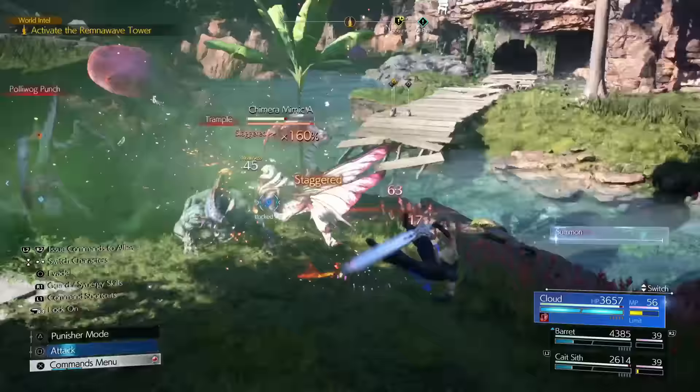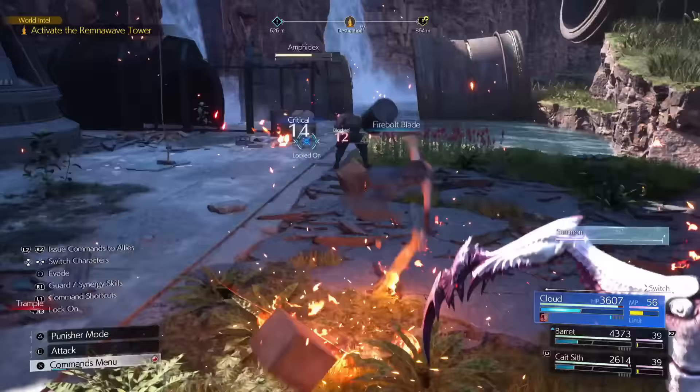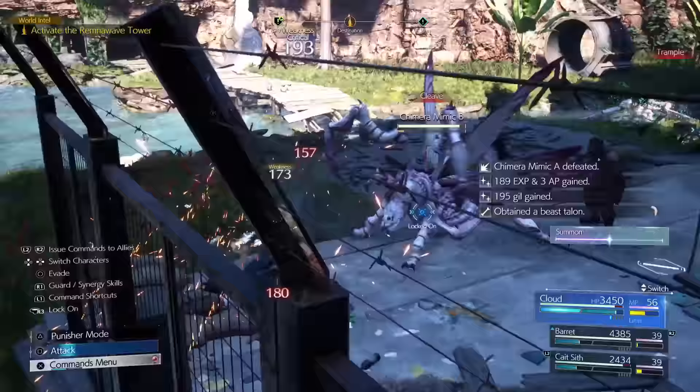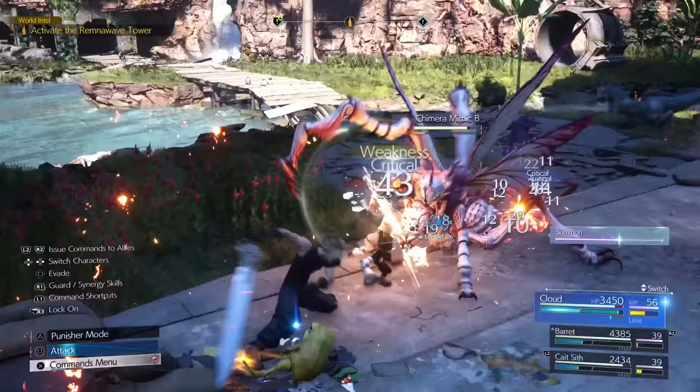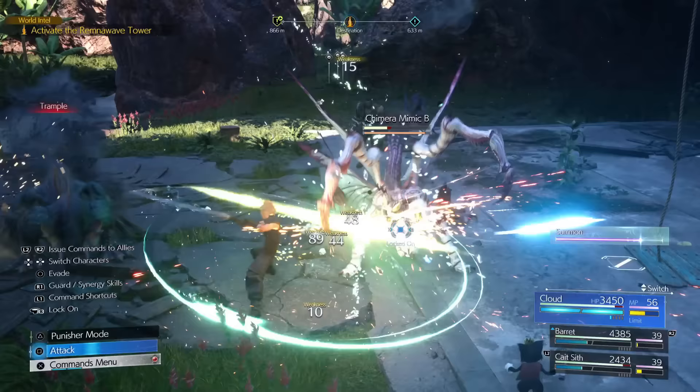With this setup, all of your standard weapon attacks will deal elemental damage of that exact type — fire and ice on top of the physical damage it already does. This essentially allows you to hit enemies for weakness constantly, which for the majority of enemies in the game means they'll eventually get pressured, so you can constantly pressure your enemies that way.